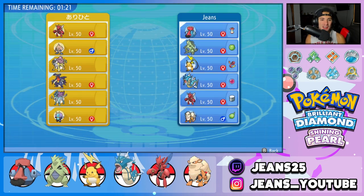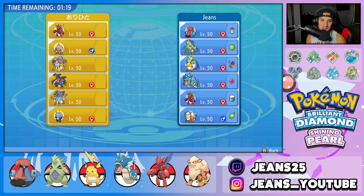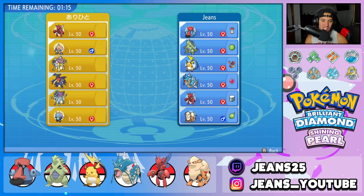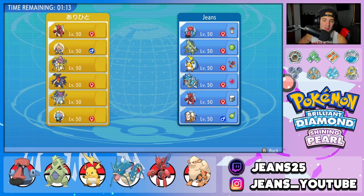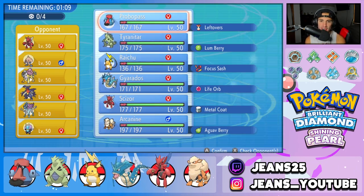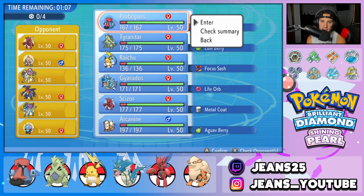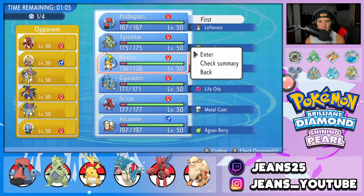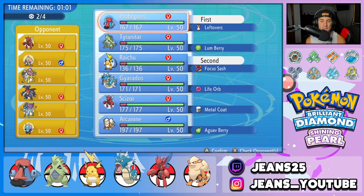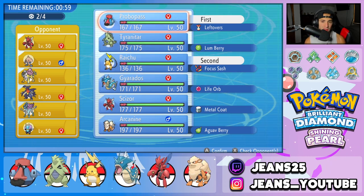First match coming at you guys and we got a tough opponent on our hands. This guy's rocking Scizor alongside Hitmontop, Raikou, Garchomp, Suicune, and Illumise. I'm going to lead Probopass alongside Raichu — I feel like it's a solid lead, we can roll out pretty strong with them. Maybe try to set up an Iron Defense and get rolling from there, though that Suicune is going to be a little bit of a problem.